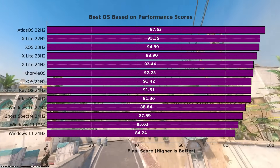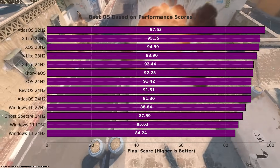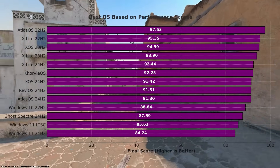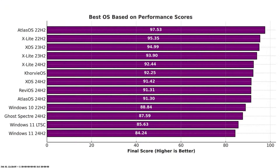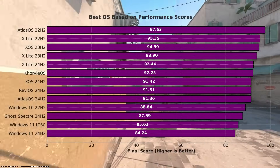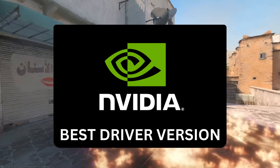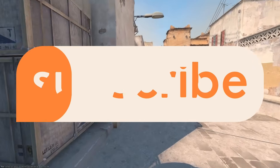I've combined all these results into an overall best OS ranking using a weighted score strategy. Atlas OS 22H2 takes the crown as the best OS on my PC for Counter-Strike 2. xLite 22H2 is another excellent choice, and if you're into Windows 11, xOS 23H2 is your best pick. If you found this benchmark helpful, please leave a like. I'll catch you next time with the best Nvidia driver version for CS2, so make sure to subscribe.